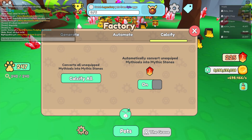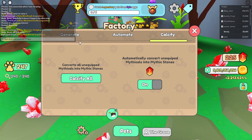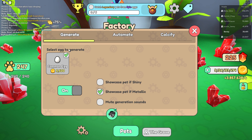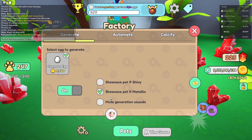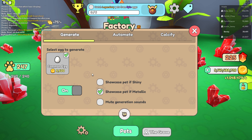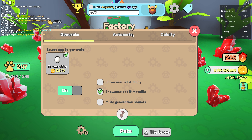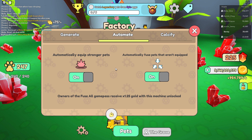These stations are awesome. The generation station lets you select what to generate from those side options, but you can only do one at a time. You can turn on showcase if shiny, so it pops up on your screen when you get a metallic — I have that on because I want to see it. You can mute the sound, but I like listening to it.